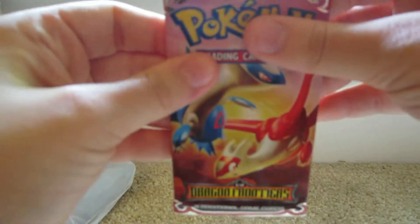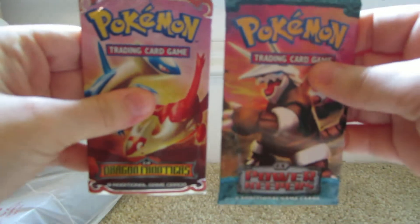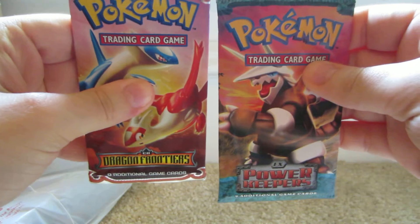So I'm going to start with the Dragon Frontiers, oldest to newest. We have a Lairon and Lairon pack, and then Power Keepers we have an Aggron pack.